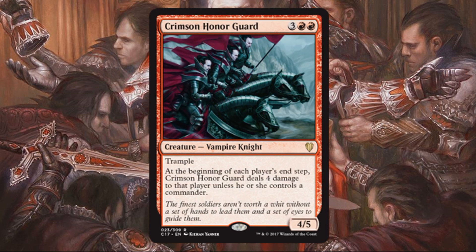Crimson Honor Guard costs two red and three — Vampire Knight, 4/5 trample. At the beginning of each player's end step, Crimson Honor Guard deals four damage to that player unless he or she controls a commander. It certainly hoses Oloro — the player that plays that card isn't always popular at the table, and this kind of messes up that strategy. On its own, a 4/5 trample for five is just fine, and if you have a cheap commander you can keep recasting, you create a situation where this hurts you less than everyone else. But keep in mind it does hurt you too, at the beginning of each player's end step — which means it could backfire and creates high variance. It feels more like a hose card than anything.